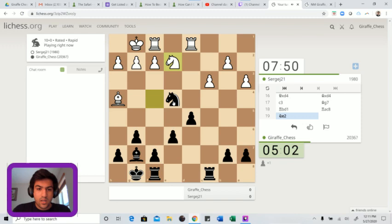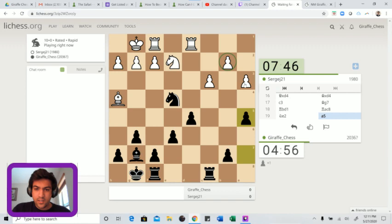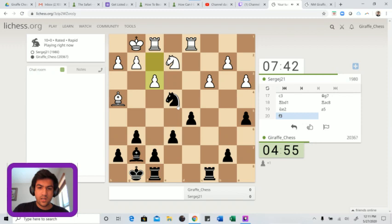He goes back to e2. Maybe a5 is good, just threatening to play a4. This is what we call a pawn wedge - if we're able to fix our opponent's pawns on the dark squares, that'd be really good for us. F3 is pretty good. Now let's drop back to c5.